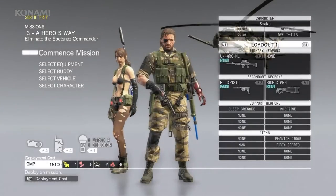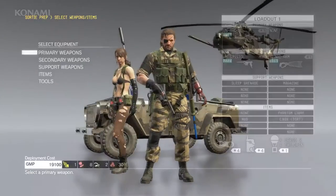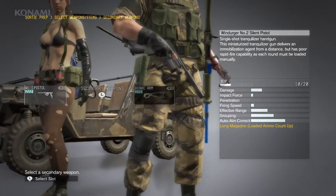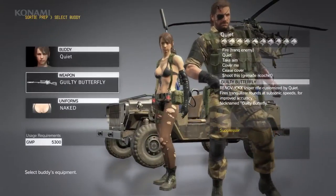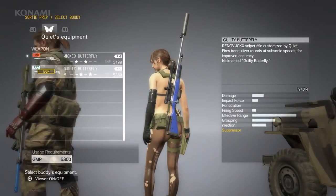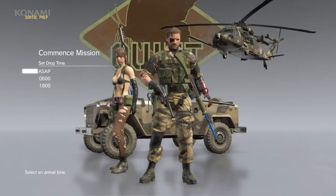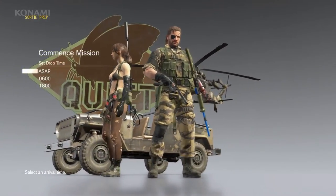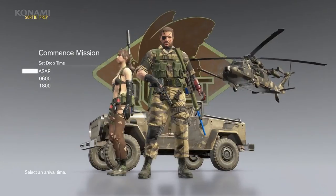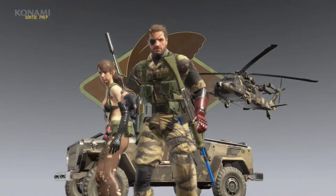This time we want to go non-lethal, so as our primary weapon we'll choose a non-lethal assault rifle which fires rubber bullets and will stun enemies rather than kill them. As our secondary weapon we'll use a tranquilizer pistol, and for Quiet we'll equip her with a tranquilizer sniper rifle. Since we're dropping into a remote location, we'll also take a vehicle with us. We could choose a drop time, but let's go ahead and choose ASAP. Deploying!